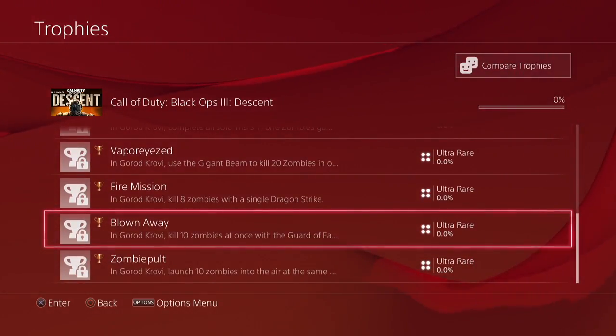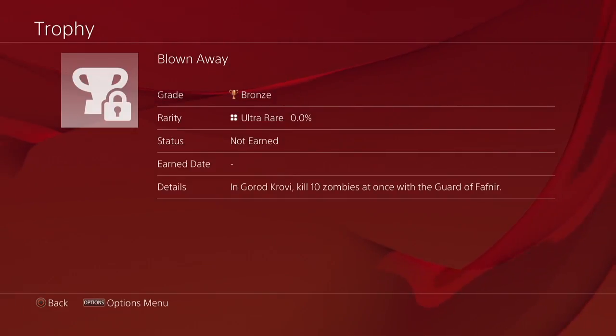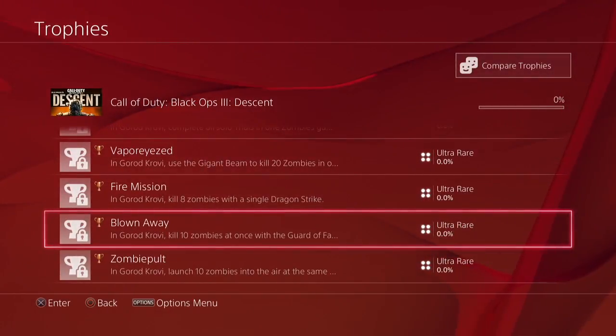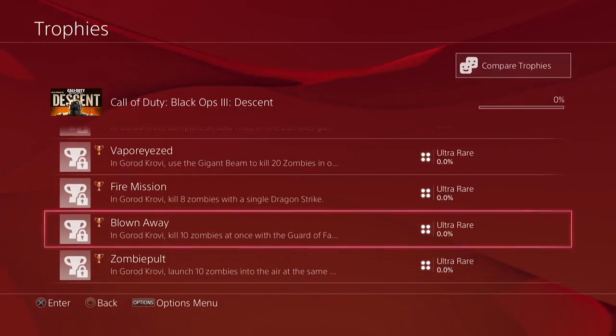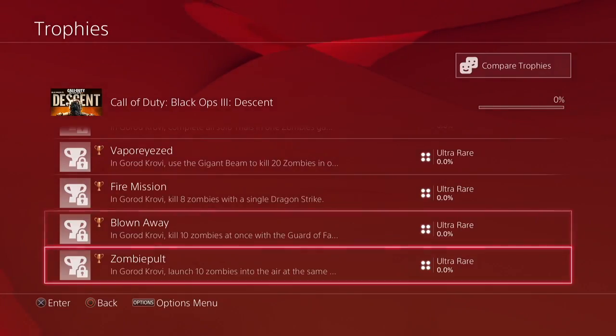The next one is 'Blown Away,' and in Gorad Krovi, kill 10 zombies at once with the Guard of Fafnir. I believe the Guard of Fafnir is going to be the dragon shield's official name. It's interesting that they have a trophy for this, because back in Shadows of Evil there was a trophy called Strike where you had to kill 10 zombies with a single boost of the rocket shield. Maybe we'll get an upgrade if we complete this achievement multiple times.